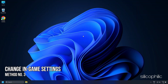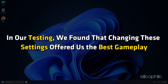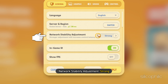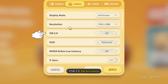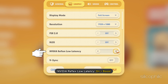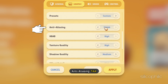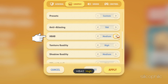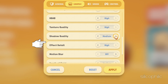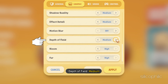Method 3: Change these in-game settings. In our testing, we found that the following settings offered the best gameplay: Pre-set – Custom, Network Stability Adjustment – Strong, FSR 2.0 – Performance, DLSS – Off, NVIDIA Reflex Low Latency – On plus Boost, V-Sync – On, Anti-Aliasing – TAA, HPAO – High, Texture Quality – Medium or High, Shadow Quality – Medium, Effect Details – Medium, Motion Blur – Off, Depth of Field – Medium.